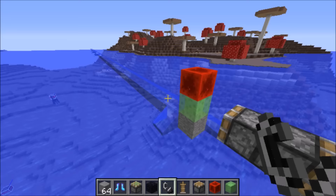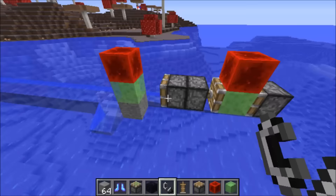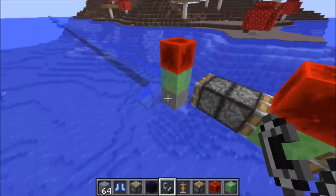Now if you ever want to remove these water sources here, it's pretty simple. You just make one of these simple flying machines, have the machine fly along, and remove these water sources. This way you can automatically create that barrier, as well as remove that barrier whenever you want to.